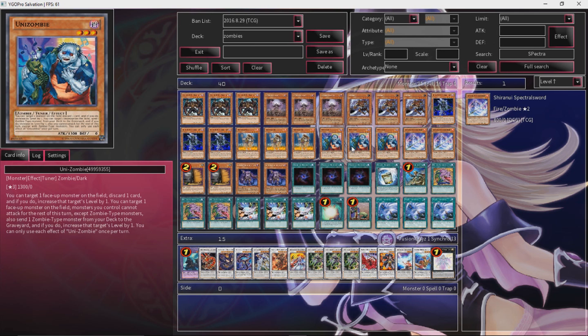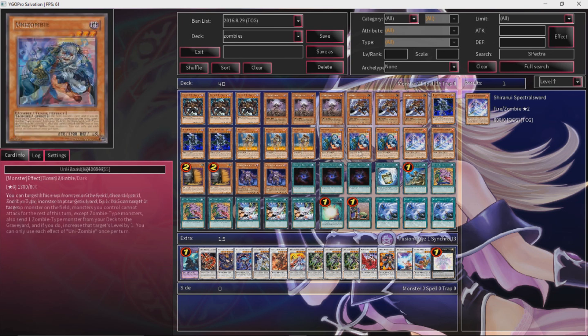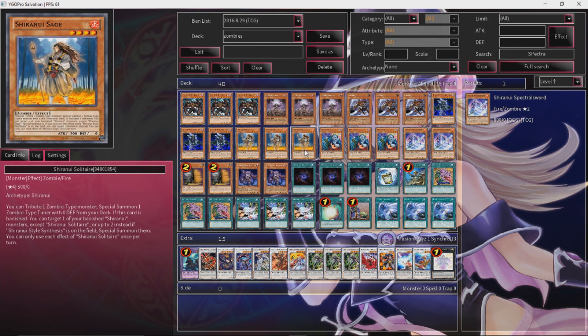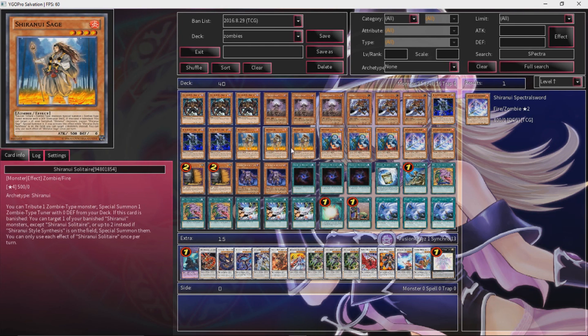This guy is pretty simple. Either discard one card from your hand and target a monster — that target's level increases by one — or send a zombie-type monster from your deck to the graveyard, and a zombie-type monster can increase its level by one. You want to get Mizuki into your graveyard so you can use him as a Foolish Burial. He's searchable with Sage and summonable with Zombie Master. And if you have Sage, you can tribute him, summon out Uni Zombie, use Uni Zombie to summon Mizuki, and use Mizuki to summon out Sage.